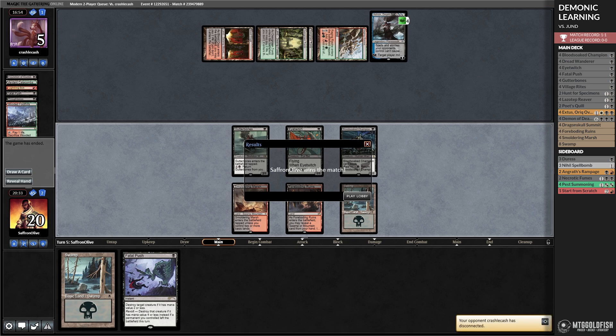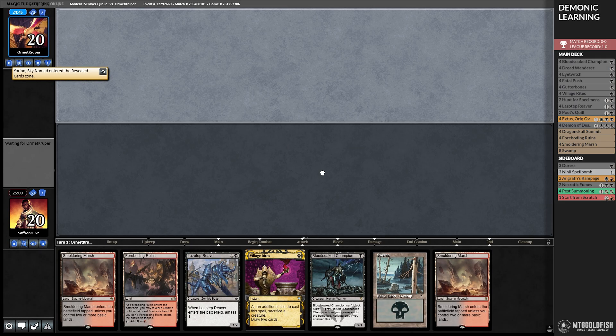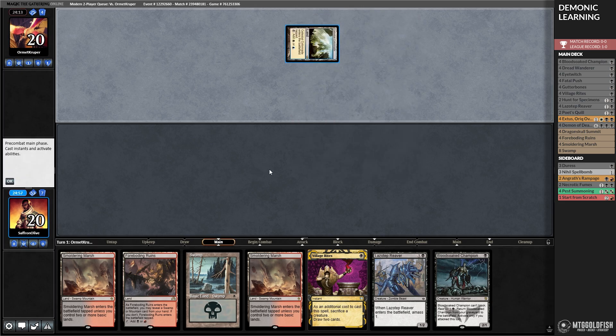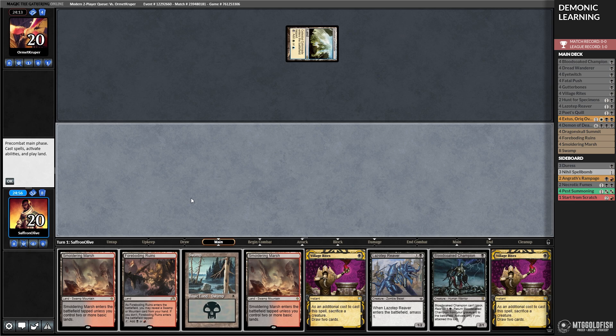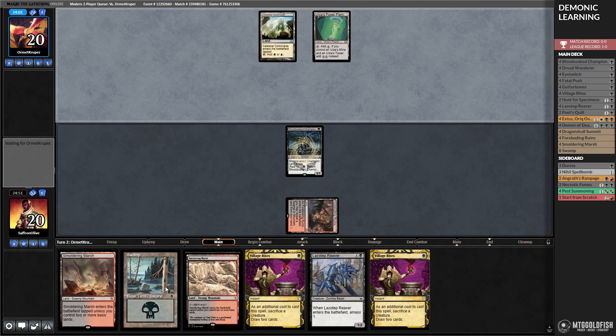Budget magic time — we are teaching our Modern opponents a lesson with Awaken the Blood Avatar. Looking at this hand: it's more okay than great, missing a big payoff, but we have some card draw. We're up against what looks like a control deck. Opponent is Blue-White Tron — interesting, haven't seen that in a while. Opponent bounces our creature.